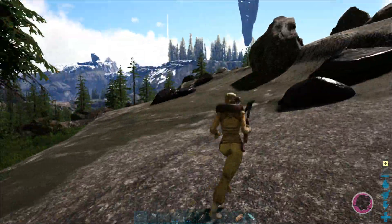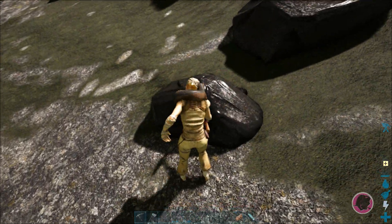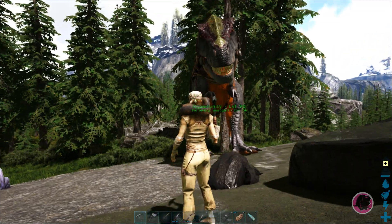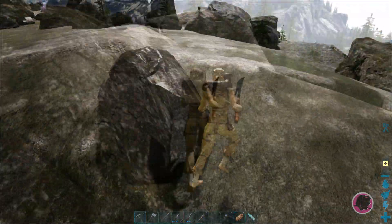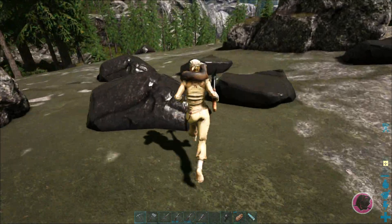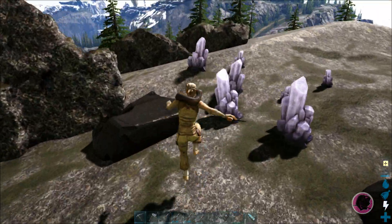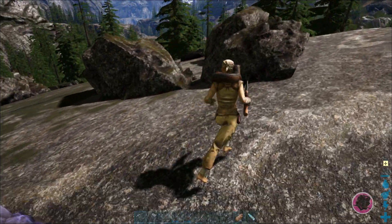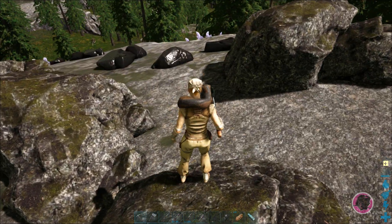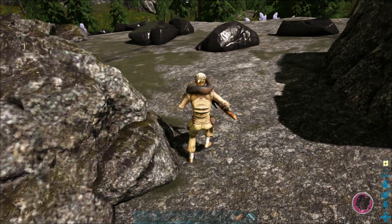I had actually already mined some of it before I made this video, so there's actually more down by that crystal usually. The obsidian goes all the way down the ridge and there's just tons of it. And this is easy — it's safe. The worst thing you're going to see around here is a Carno or a Raptor.